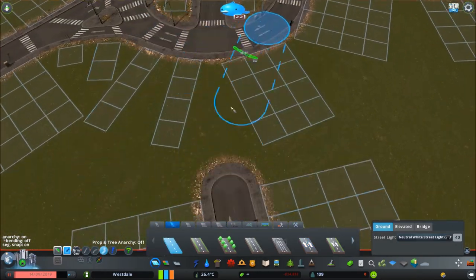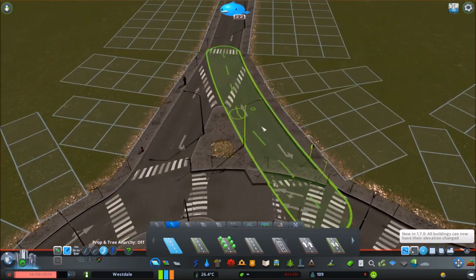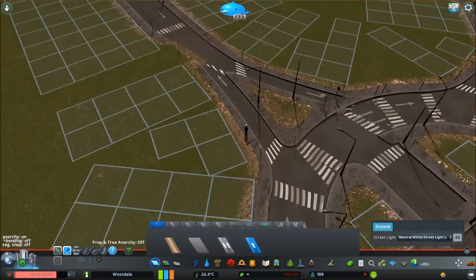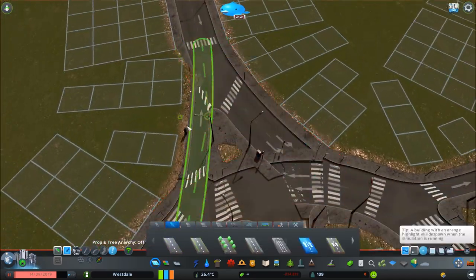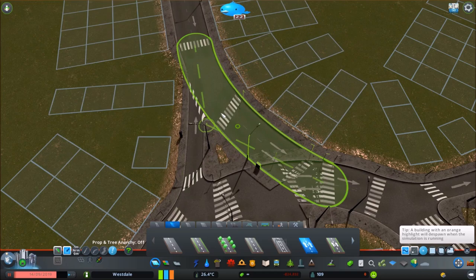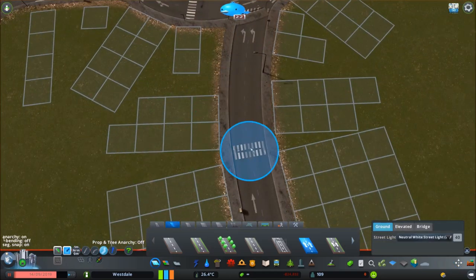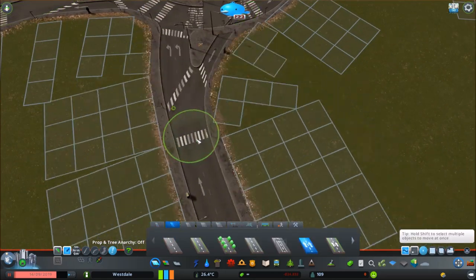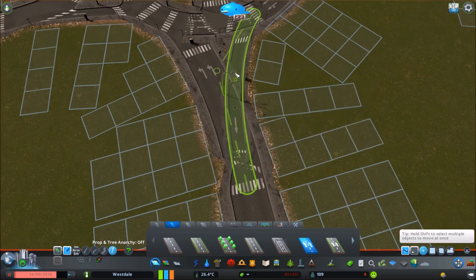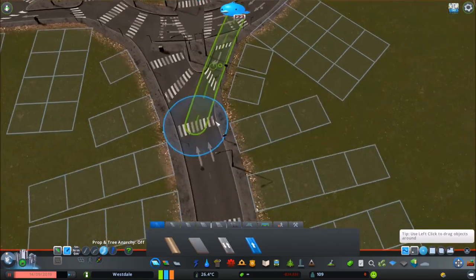This very much resembles the main roundabout where I live - very similar. It's probably bigger, quite a lot bigger. I was just tweaking the nodes with Move It - so useful for making roundabouts. Before Move It, it was a pain, but now it's so much easier. You can drag them around and do what you want with them.